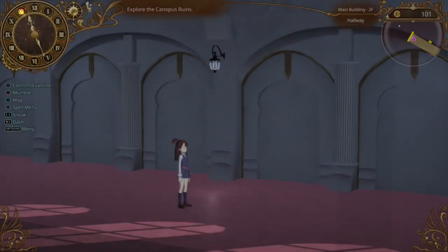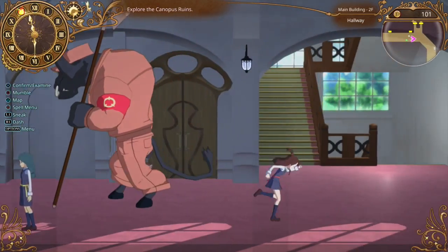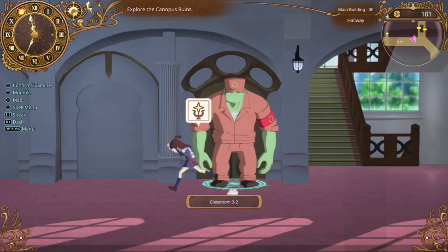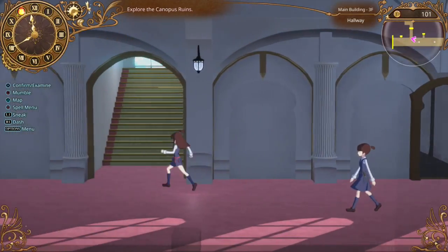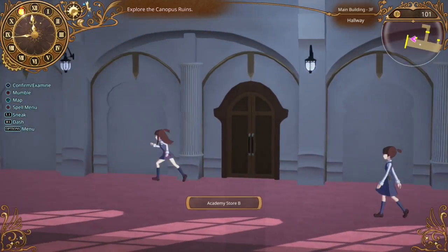I'm actually starting to think in my head about it as like a real school now. That's weird. It's a little scary to see — just a little frightening. Okay, so now we need to go to the Nine Witches Hall. It won't let me go in there. Seems like we will definitely get a spell for some type of movement or something. Need to get to the Academy Store.